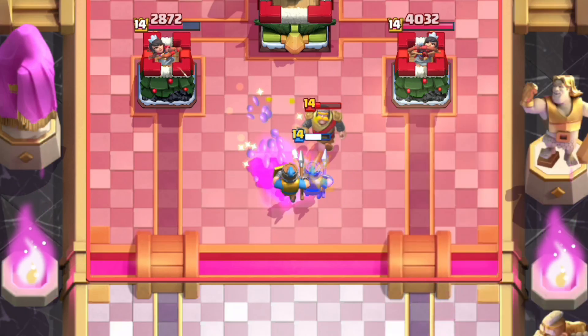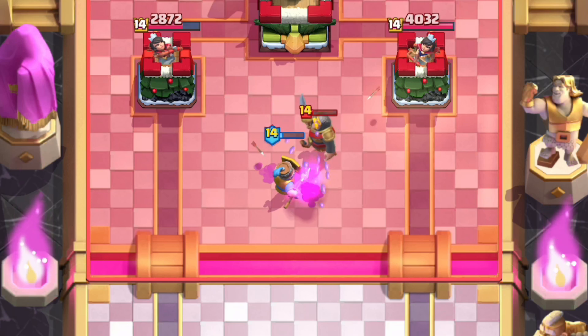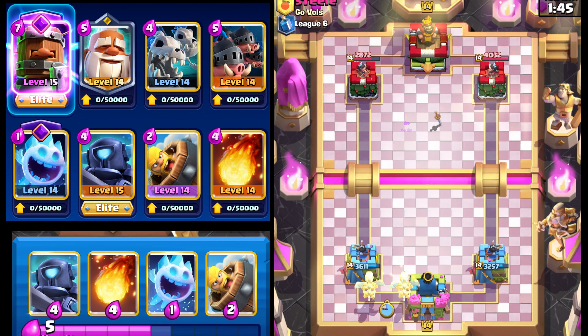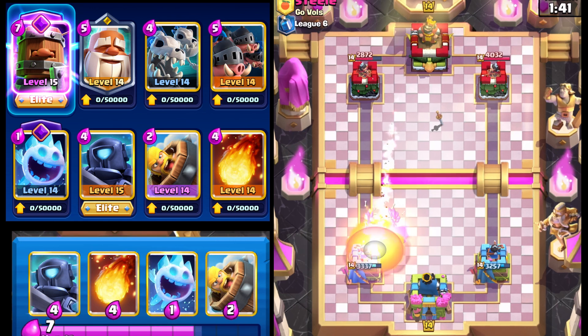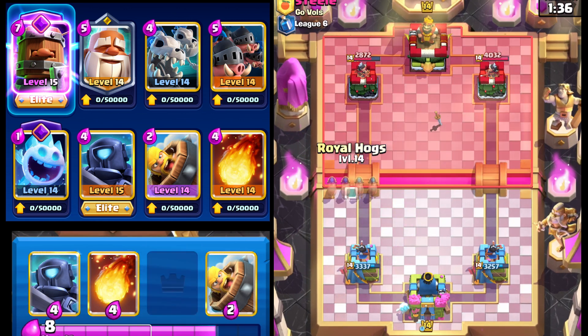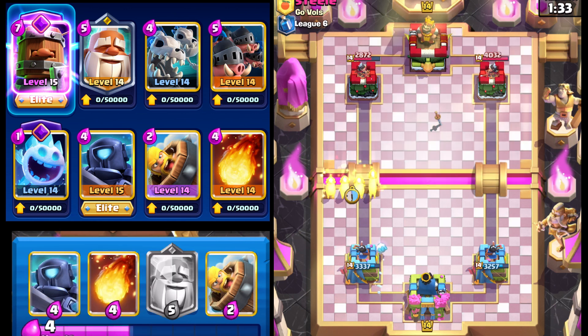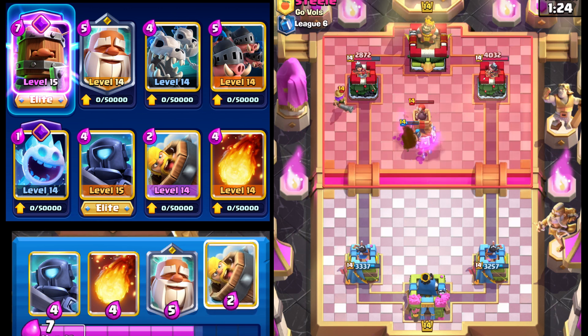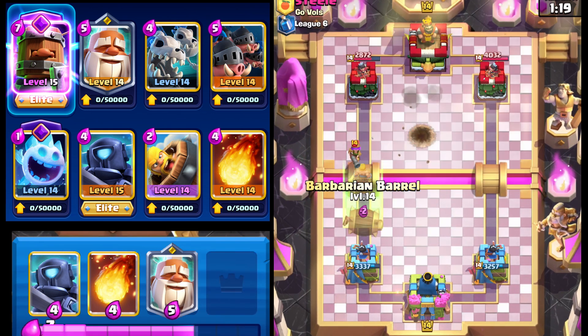The royal recruits are going to finish up the knight and we're sitting in a pretty good spot. We're going to cycle skeleton dragons — all in one lane going down the left — to force out the fireball, which is good for us. Since he fireballed the left side, that's not really the side he wants to push. He's also got a bomb tower, which is interesting. Royal hogs will finish that up for the most part.